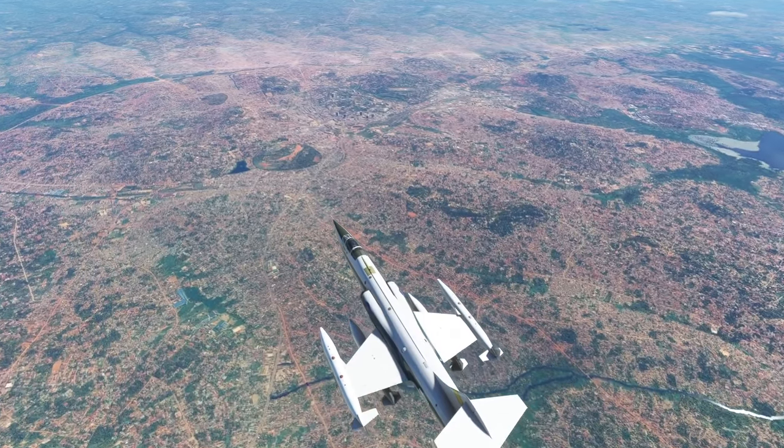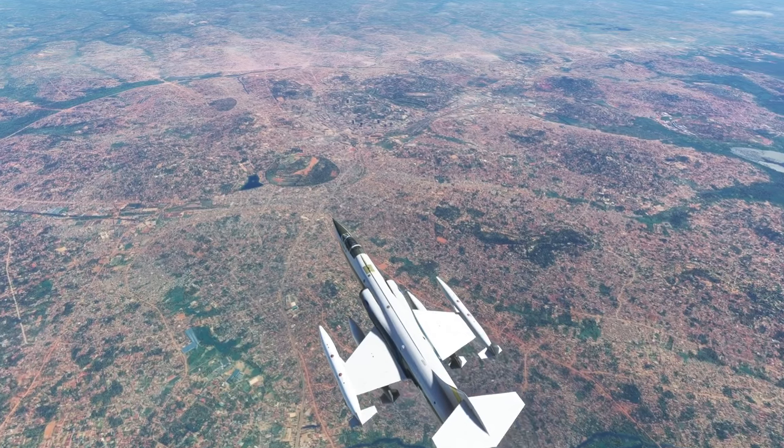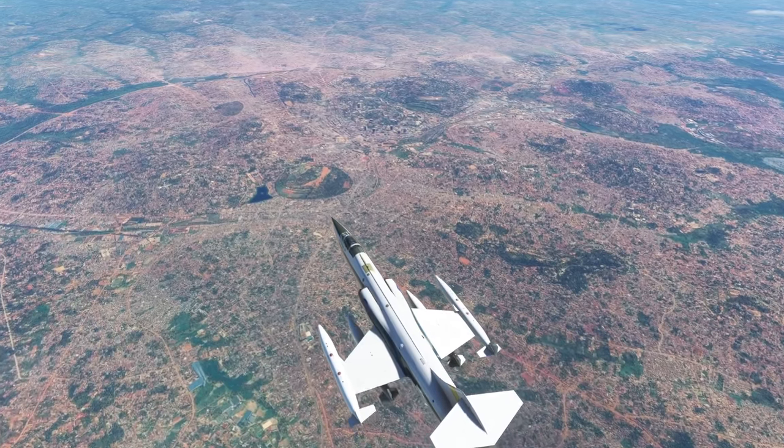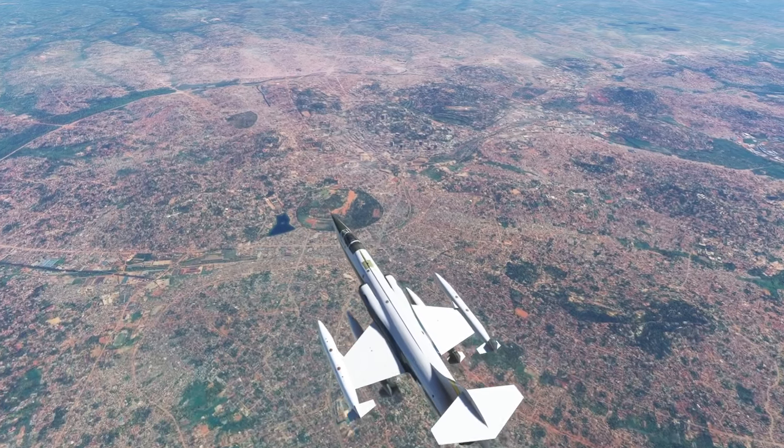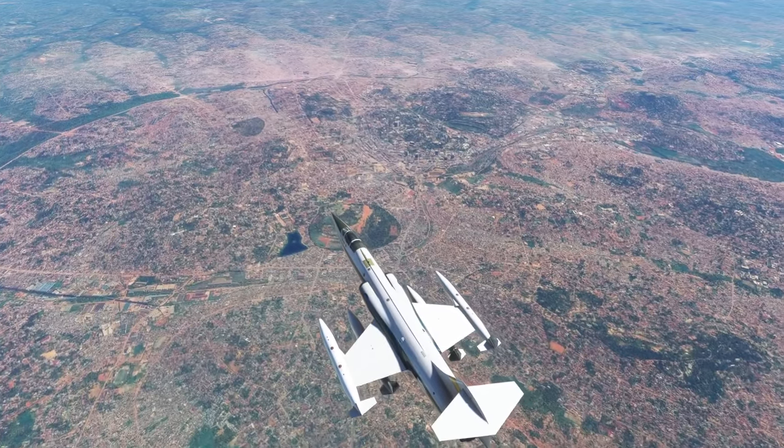I decided to fly over Kampala, which is the largest city in Uganda. This is the primary city that Entebbe International services. Entebbe International is, I think, one of the handcrafted airports, so that was one reason to stop by it.